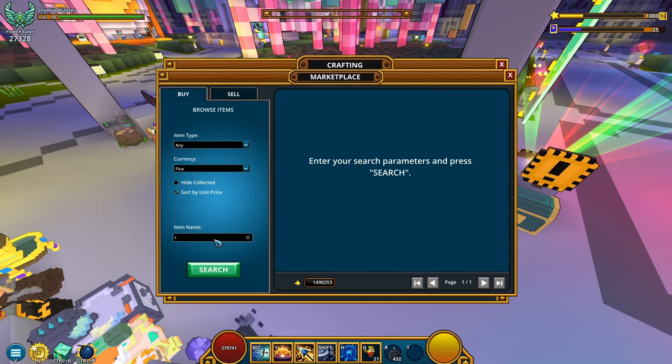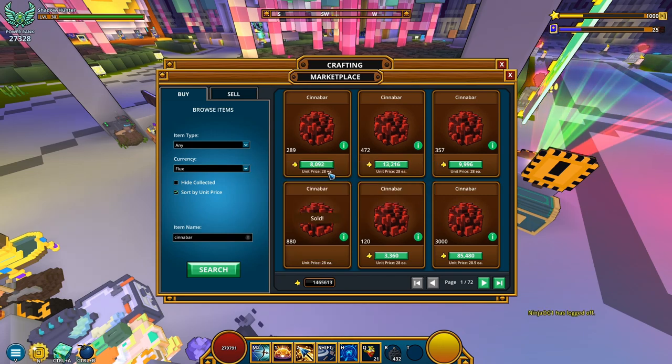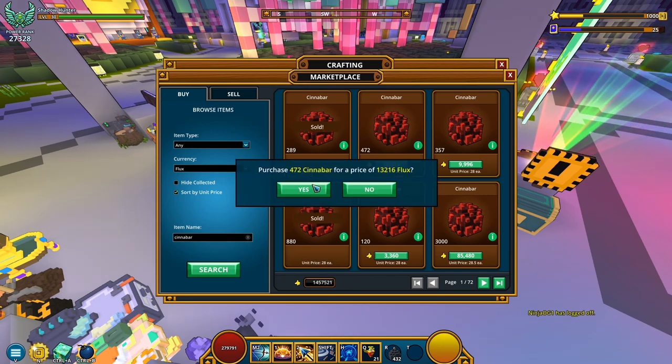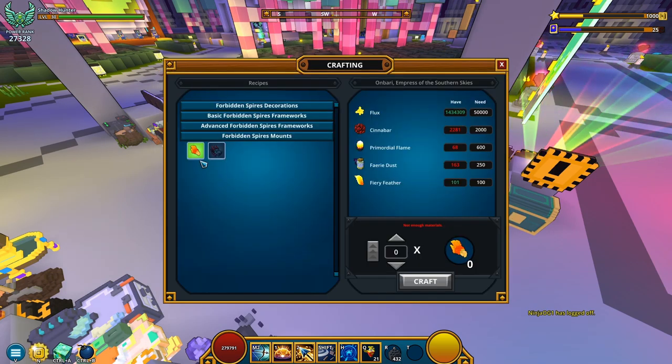Antique hide collected, and basically let's look on the market for cinnabar. Managed to type it right the first time — quite a rare event. These are rather expensive. Rip flux. There you go, but enough. Now, primordial flames.